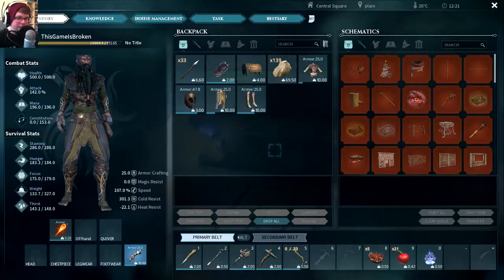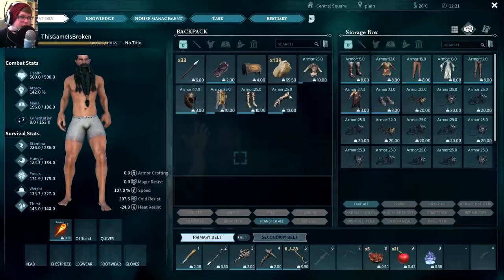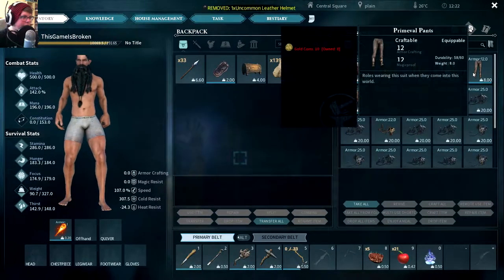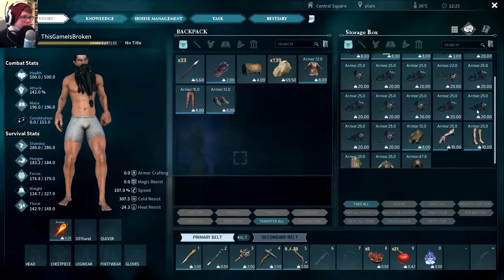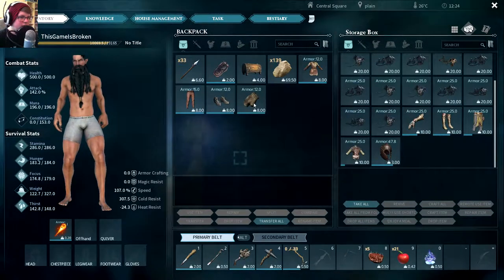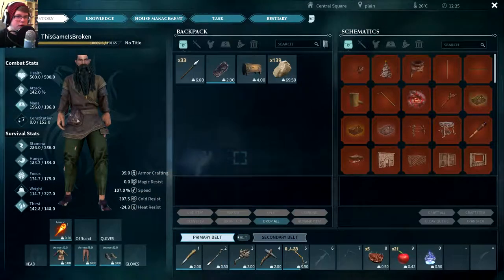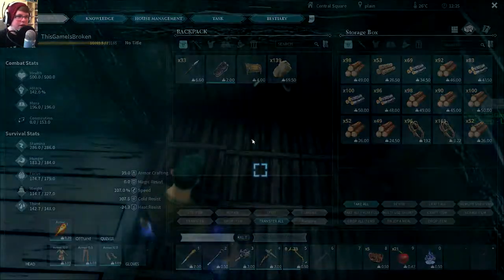I need to get rid of this armor because this is the best armor I have right now. Let's go right over here to the armor chest and put this stuff away. Let's see what kind of armor we're grabbing — I guess we can just grab the primeval armor and leave the rest. Okay, so now I look just like a normal villager.